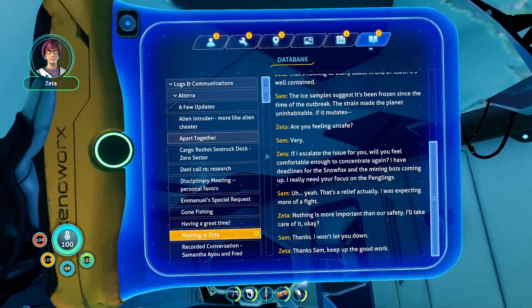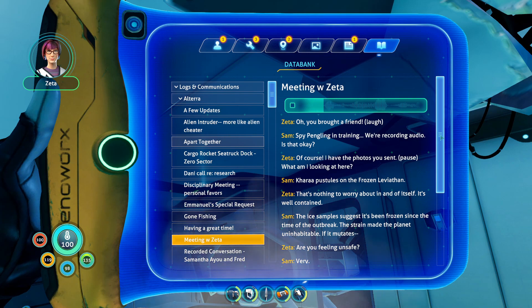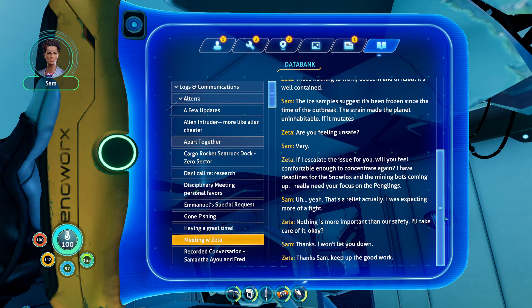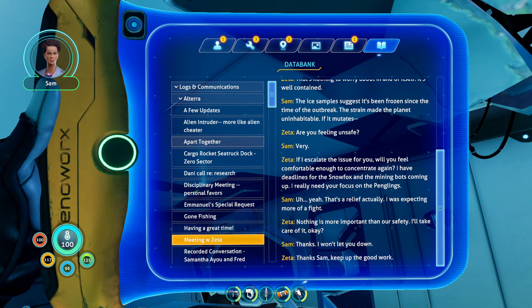Altera PDA - meeting with Seda. 'Oh, you brought a friend. Spy pengling in training - we're recording audio, is that okay?' 'Of course.' 'I have the photos you sent - what am I looking at here? Coral pustules on frozen leviathan.' 'That's nothing to worry about in and of itself - it's well contained. The ice sample suggests it's been frozen since the time of the outbreak. The strain made the planet uninhabitable. If it mutates—' 'Are you feeling unsafe?' 'If I escalate this issue for you, will you feel comfortable enough to concentrate again? I have deadlines for the snow fox and the mining bots - I really need your focus on the penguins.' 'Oh yeah, that's a relief actually. I was expecting more of a fight.' 'Nothing is more important than our safety - I'll take care of it.'